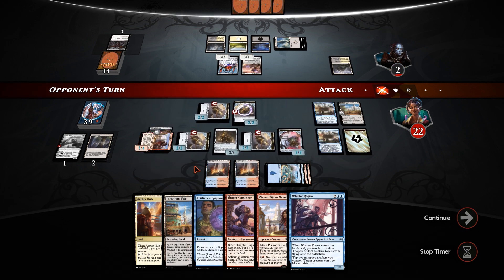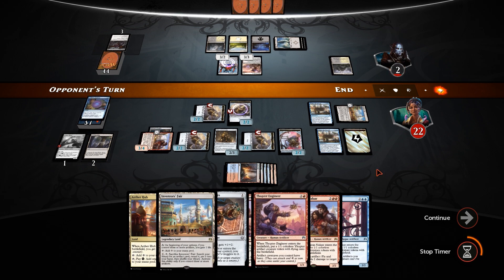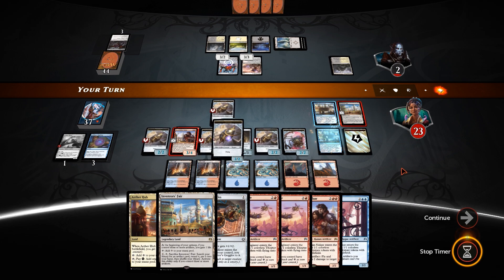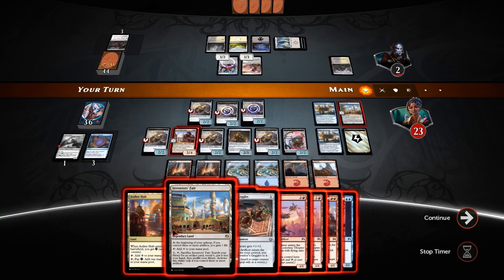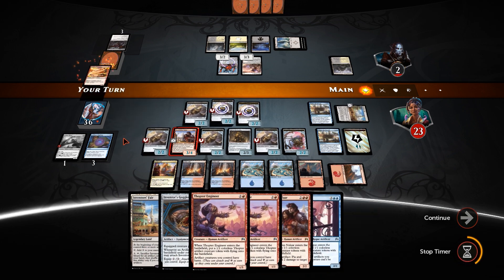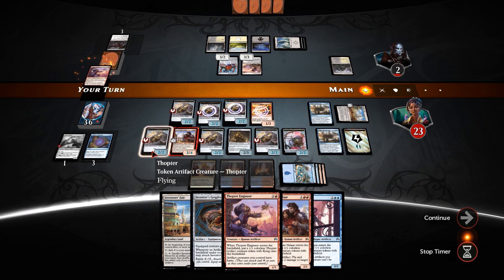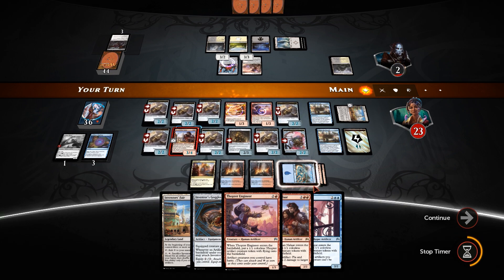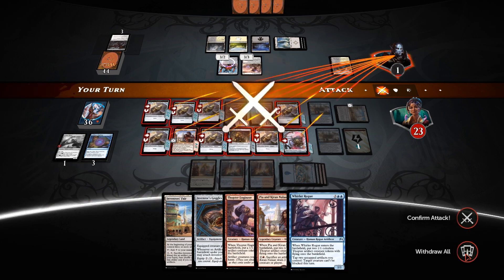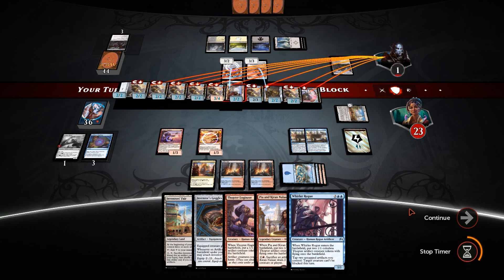We could Epiphany — we probably should Epiphany, so I'm just going to do it. It is the correct play. We gain one life off the Inventor's Fair, we gain two Thopters from the Spy Networks, we gain a Fireweaver. So we can kill him without even going into combat here. Fireweaver — we're not going to move the Inventor's Goggles. Thopter Engineer gains the Thopter, deals one damage, and then we swing in with everything. Skadoosh — and blocks, and dies.